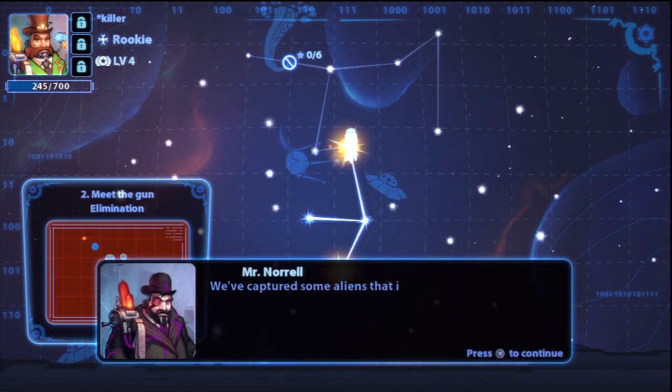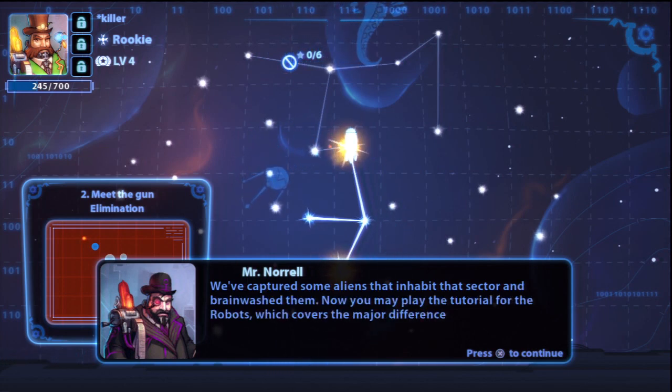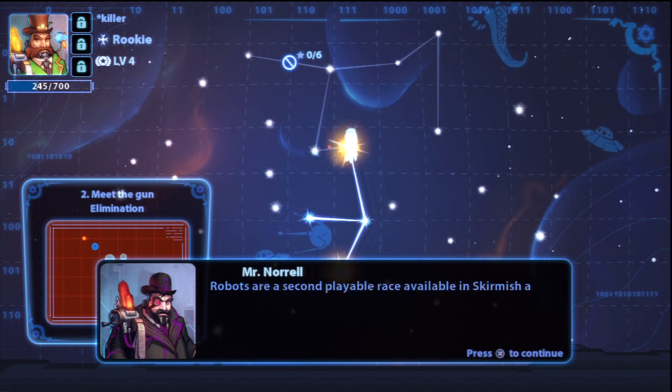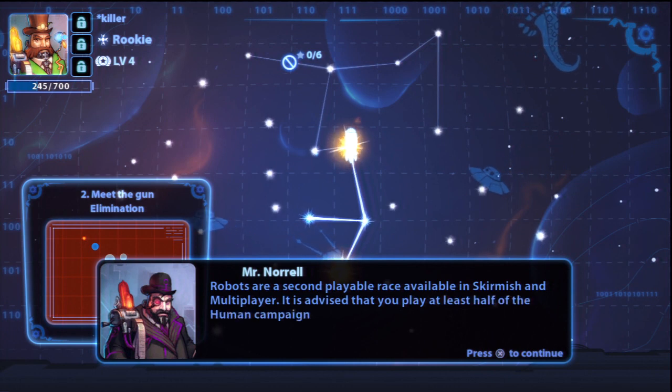We've captured some aliens that inhabit that sector and brainwashed them. Now you may play the tutorial for the robots, which covers the major differences between our races. Just start the mission below. Robots are a second playable race available in skirmish and multiplayer. It is advised that you play at least half of the human campaign before trying the robots.